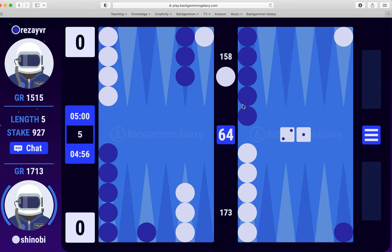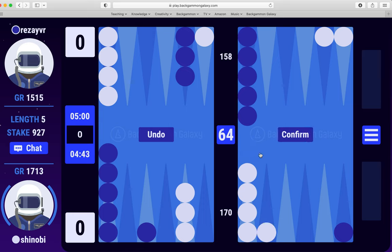So here, rolling 2-1, I am behind. I do like making a slotting play here because I'm already behind by around 15 pips. Five and six to cover, threes and ones to cover here — good diversification of numbers.